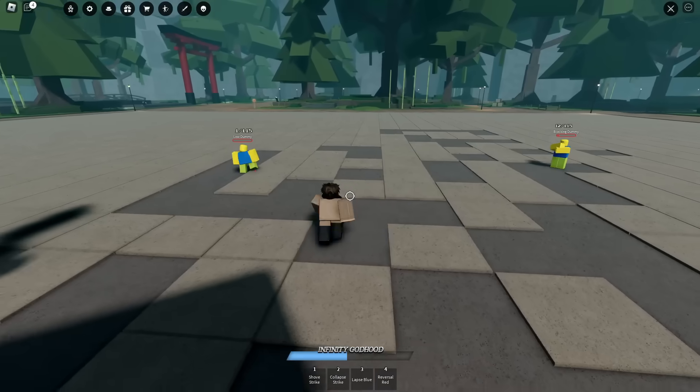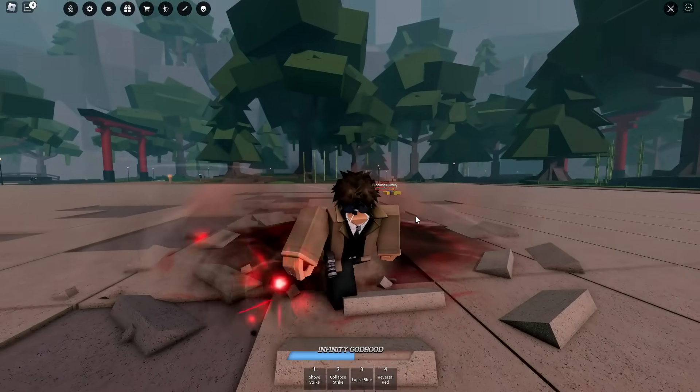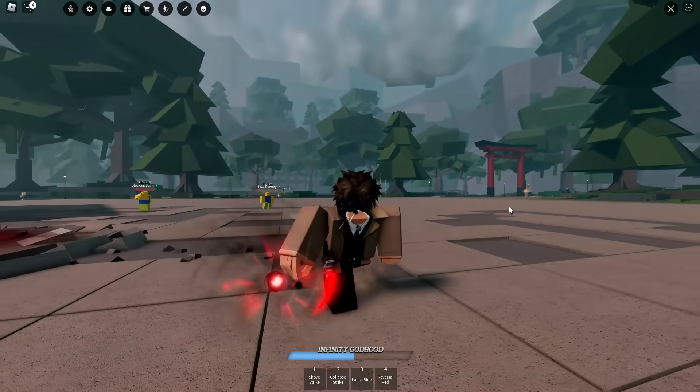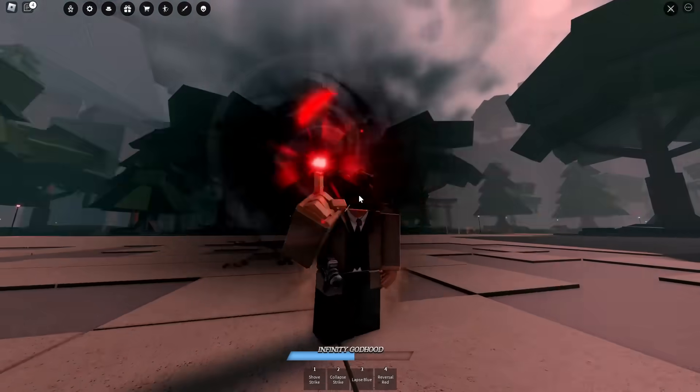Four, Reversal Red got reworked. Let's go ahead and check this out. Also, another thing they added: Sukuna's Domain — you literally have, like, fingers when you use it. I just think this is an awesome feature. No game has done this, at least from what I've seen. Like, you could literally use Red with your finger.